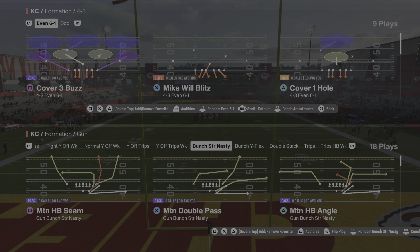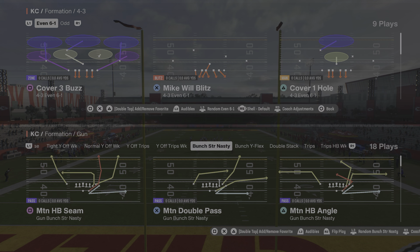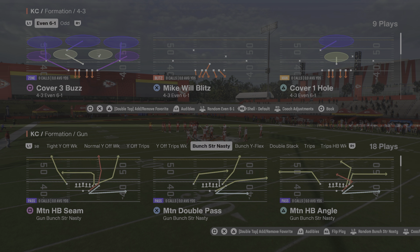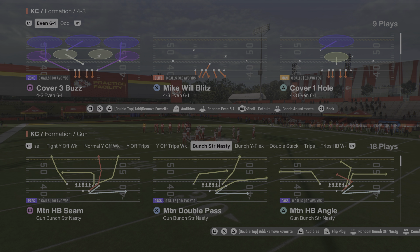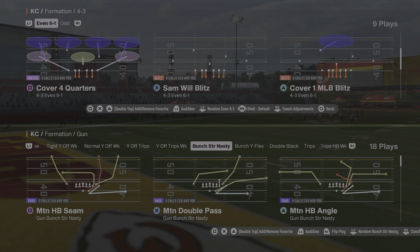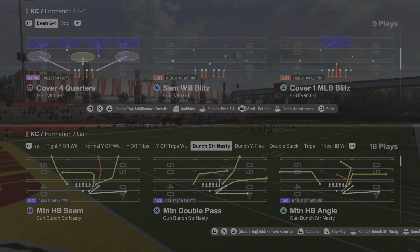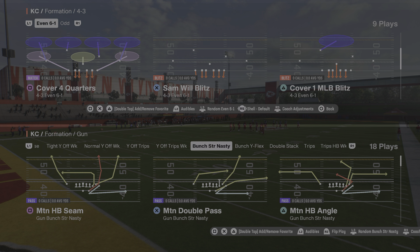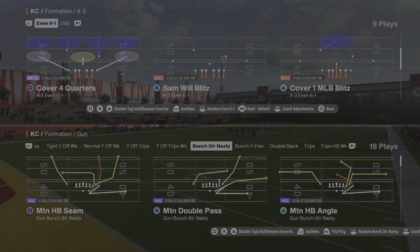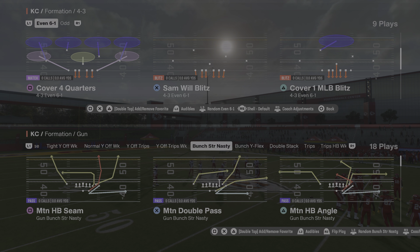This is going to create a lot of headaches early on for your opponent. The play we're going to be using is out of the four-three even six-one and the play is called Sam Will Blitz Three. This blitz has been around for a while, it's been popular — this year it's a little bit different than last year, but nevertheless you're going to get pressure versus a blocked running back and it's going to create problems early on.